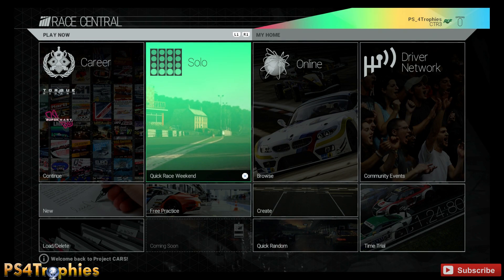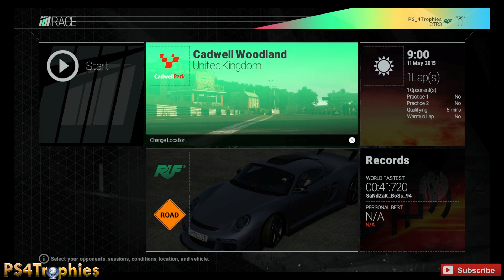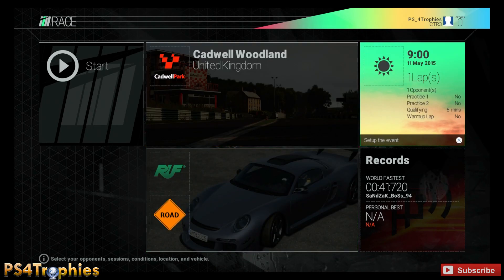Hey guys, I'm playing Project Cars and I'm going to show you the Grand Slam Trophy. This apparently by all reports doesn't really work in career, so doing a quick race weekend here on solo — that seems to be the way you need to do this. It doesn't matter which track you use; I'm using Caldwell Woodland just because it's a short 0.7 mile track. It doesn't really matter which car you're using — I'm probably not using the best car for this track but I figure the CTR3 will be fun nonetheless.